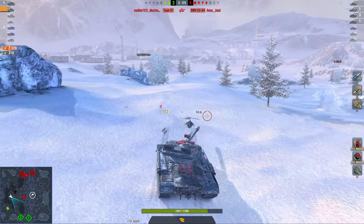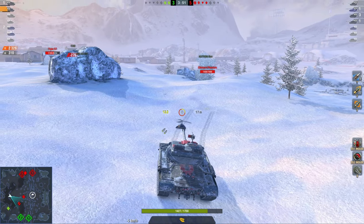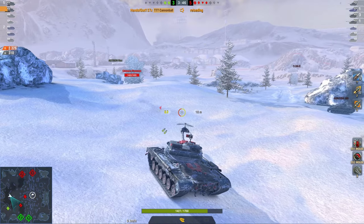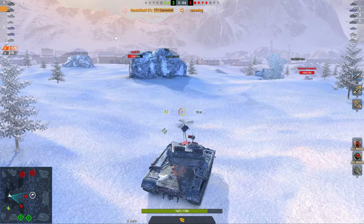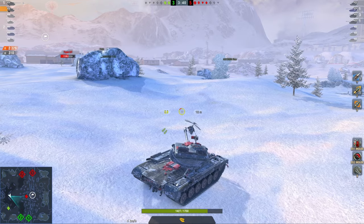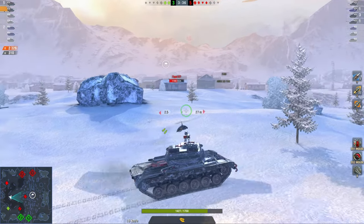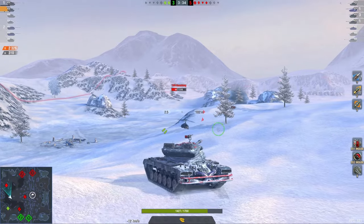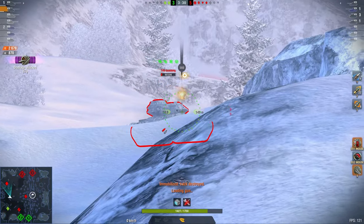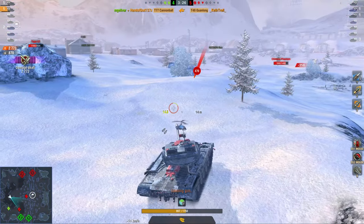Two versus four right here — identifying the most dangerous threat is what's actually important. And that is, contrary to what you might think, that light tank. Because that guy can just swoop around the entire map and approach from the back. And there's also a T-49 which can do 560 damage. So that is the biggest threat that needs to be taken out first — and that is exactly what happens.